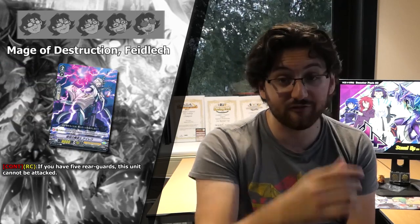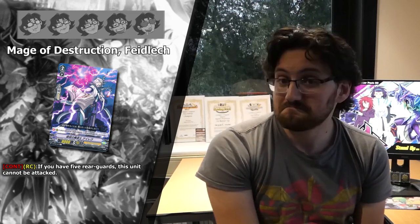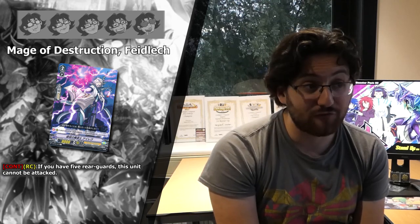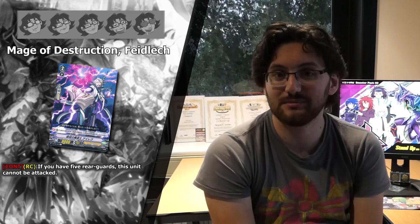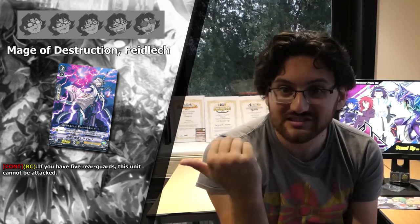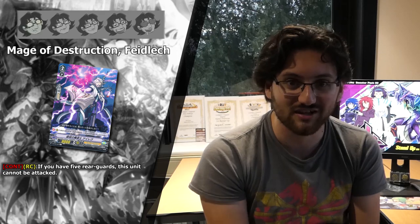Next up we've got maybe the worst card in Shadow Paladin's set — Mage of Destruction Veidlik. It's a 9k Grade 2 in a Force clan, and its skill just means it can't be attacked. But why would you want to attack it anyway? Your opponent would just leave it on the field and attack your better Grade 2s. One star.